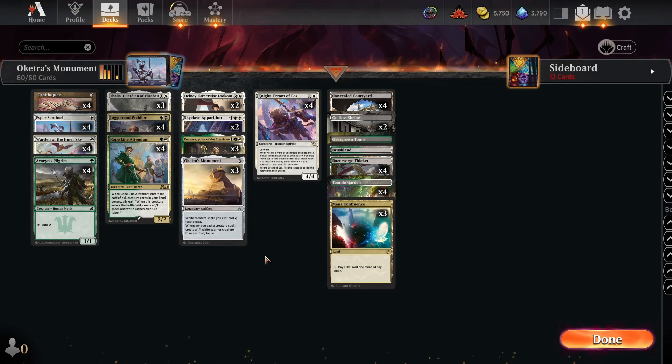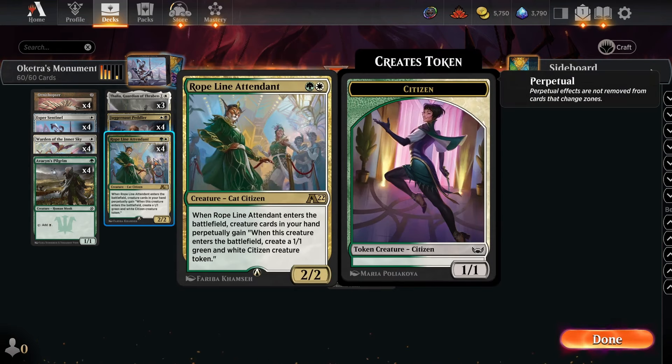We also have four Rope Line Attendant — a card you may remember from the Bant Cocoa deck — which I think is completely busted. It works as a second copy of Monument because whenever you cast a creature, you make a 1/1. Notably, this deck isn't super all-in on the Monument; there are a lot of ways to win, and this is one important backup.